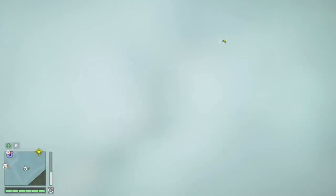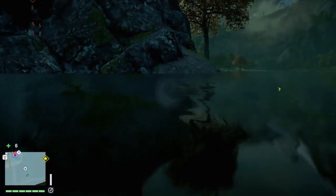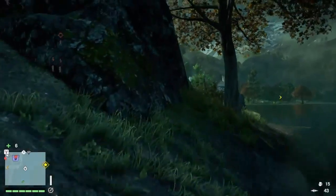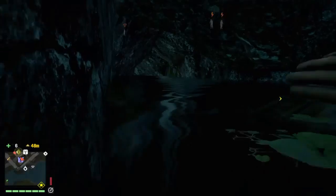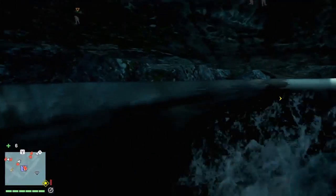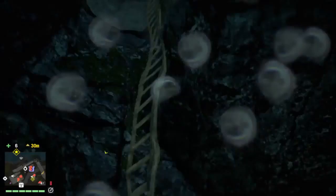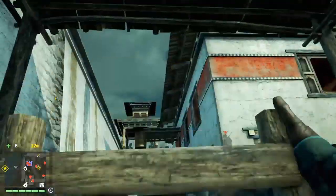You want to stay on the right side of that pole, hop into the water. Usually all of these fortresses have an alternate route in — this one is on the right side of the fortress. You come over here, there's a little cave, swim through the water, and it looks like it ends but it guides you under. Then you come up and there's a ladder right here.